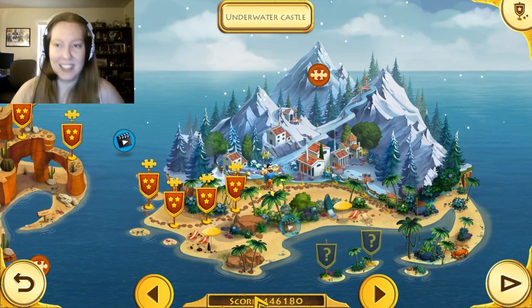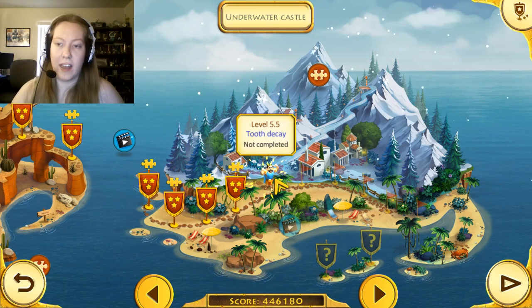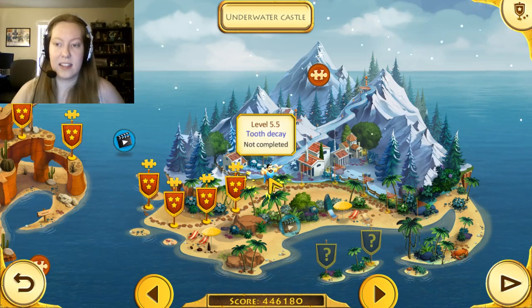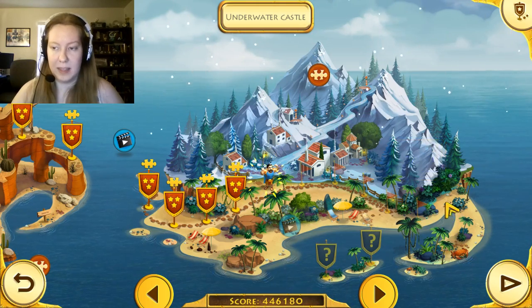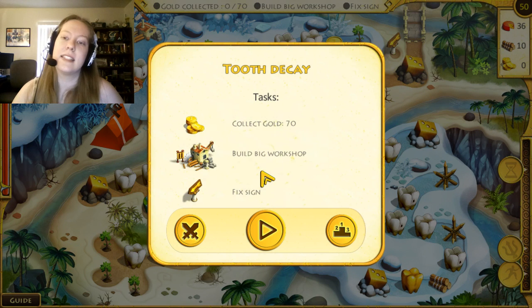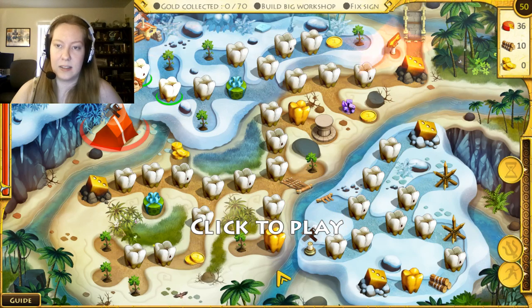Hello everyone, and welcome back to the 12 Labors of Higley's 6 Race for Olympus, where we are on level 5.5, and we've got lots and lots to do still. Not that much, but we've still got plenty to do in this game, and we are getting close to the end. So let's collect 70 gold, build a big workshop, and fix the sign.